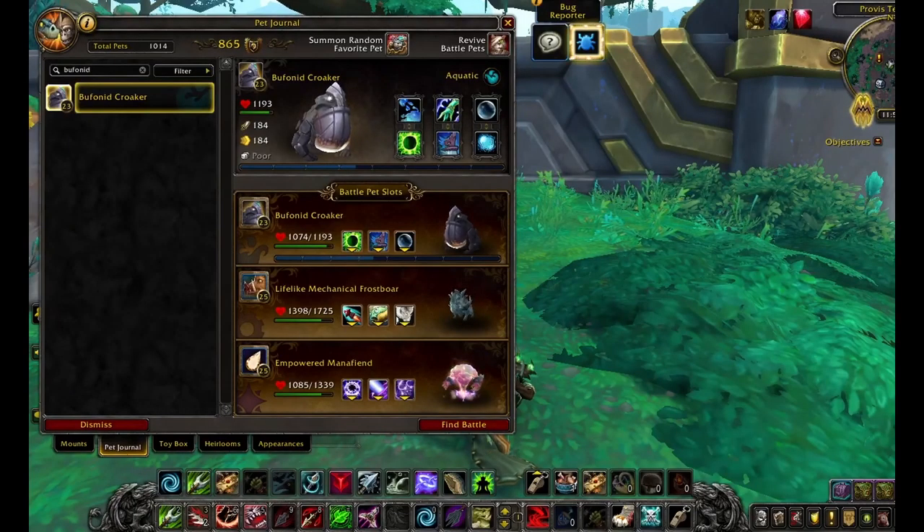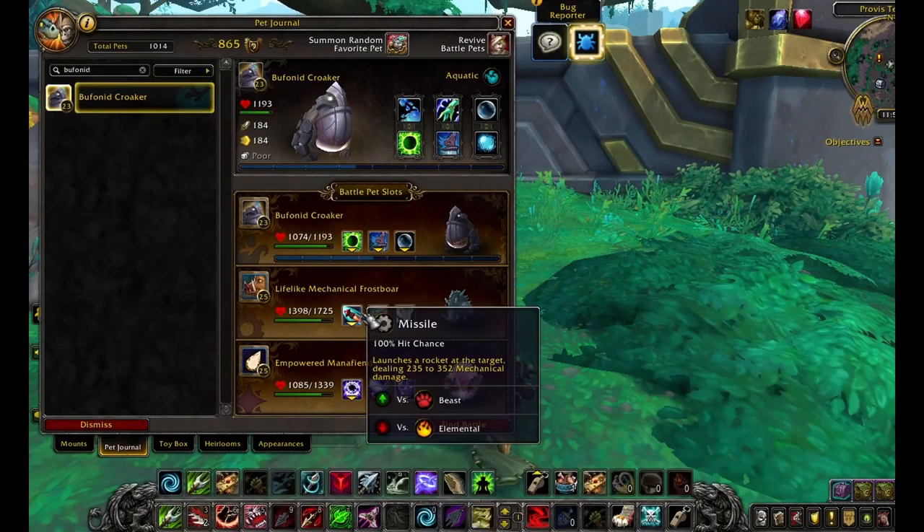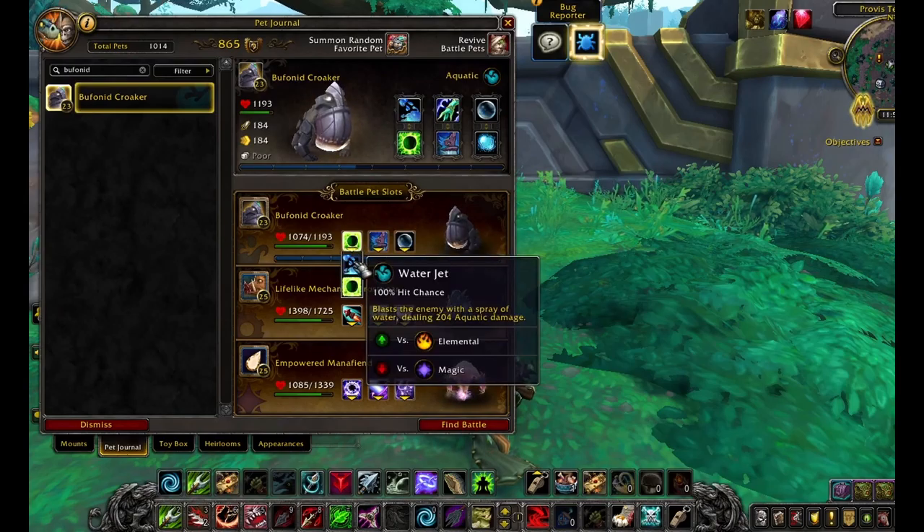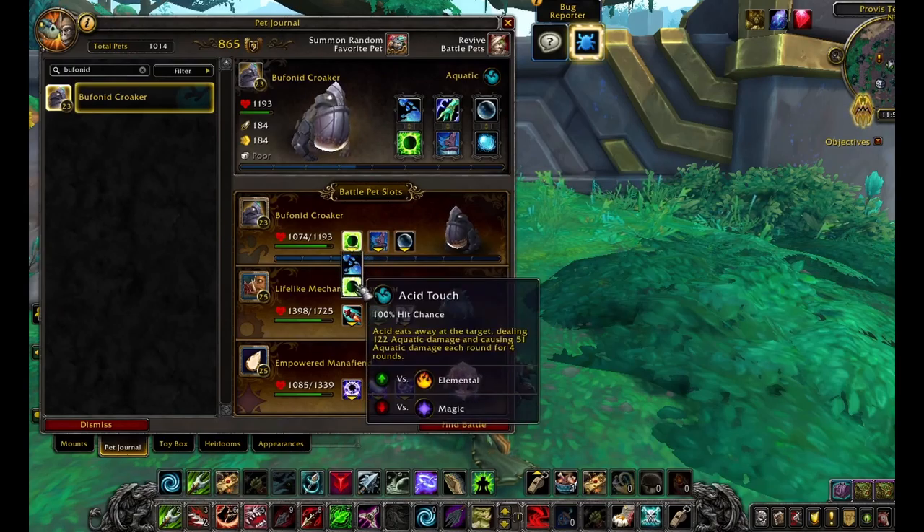Buffanoid Croaker. First row: Water Jet and Acid Touch. Second row: Healing Wave and First Croak, which seems to be a new power. Third row: Bubble and Cleansing Rain.